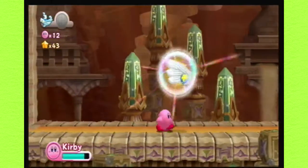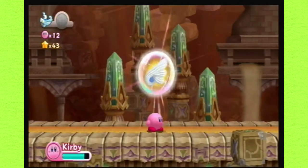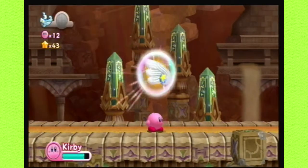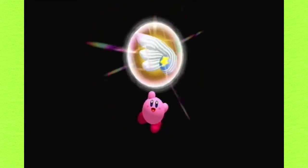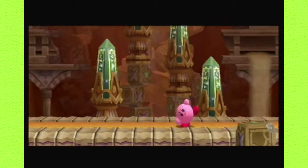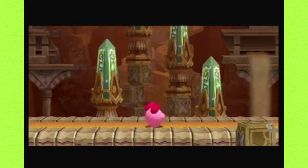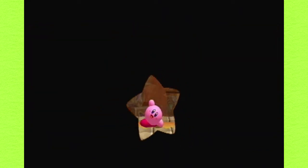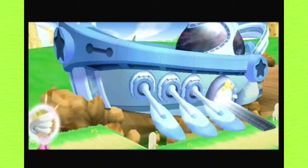Doot doot. Anyway, that is it, actually. That went a lot smoother than my practice run. So let's grab this. Item get! Ship part get? I don't know. Time for a dance! Yeah, Kirby. So slick. Breakdancing. Yeah! Anyway, let's go back to the lower star cutter. There we go. I got it right this time. I know I got it right.